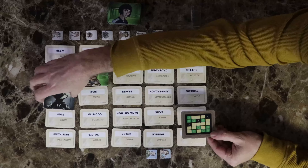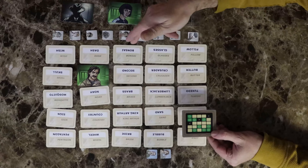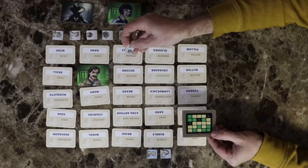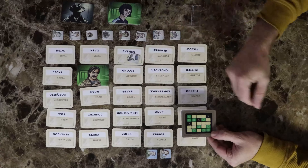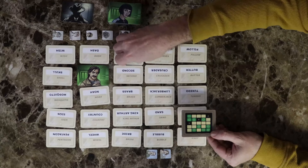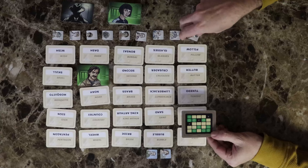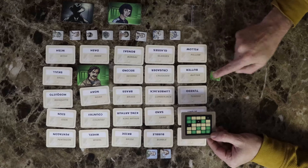If you guess a word that's tan, your partner will place a timer token with the arrow pointing toward the person who guessed and the turn is over. If you guessed correctly, you may guess as many times as you want and end your turn by taking a timer token and placing it green side up in front of you.